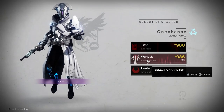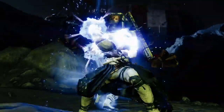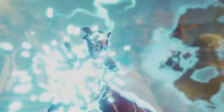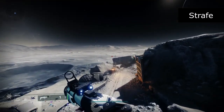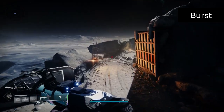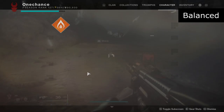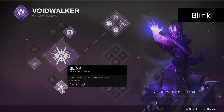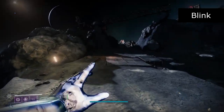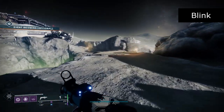Warlocks are a space mage class which stack more recovery. Their melee is a palm that follows up with magic, and their jumps are a glide which allows them to float in the air for longer periods of time. Strafe glide gives a more controlled glide, whilst burst glide allows for an initial burst of speed to gain forward momentum, and balance glide gives a balance between the two. Also on the void subclass, the warlock has access to the blink jump, which essentially teleports you a short distance, though after 2 jumps it does have a short cooldown.